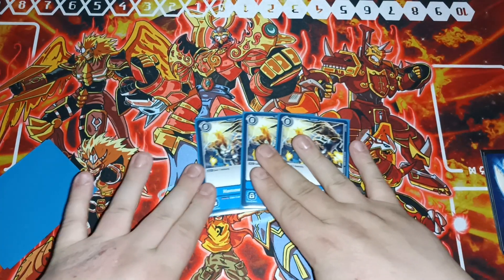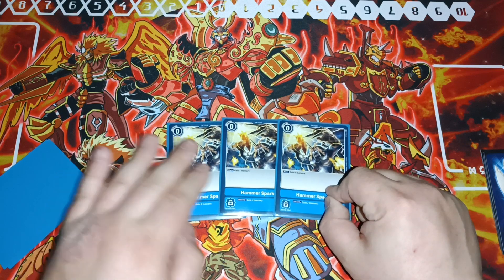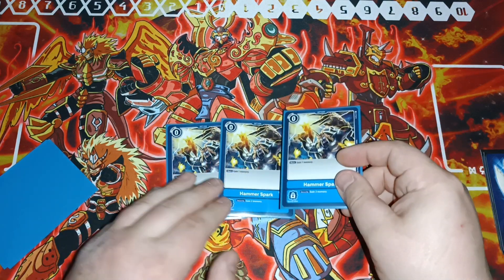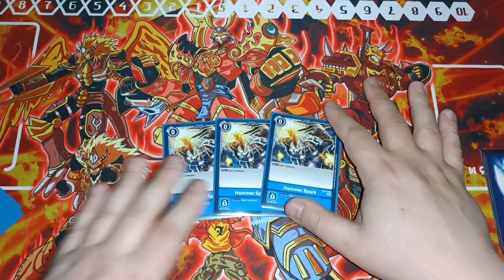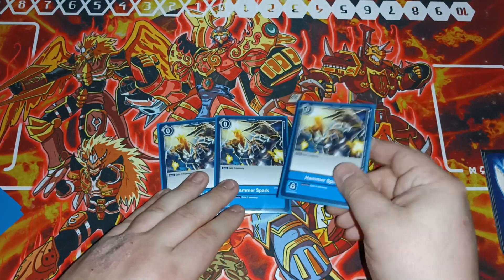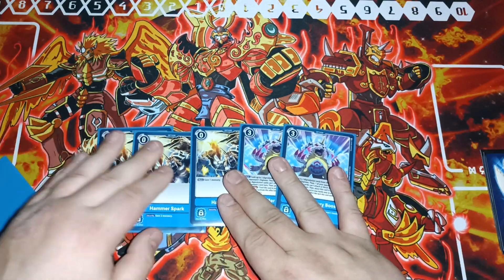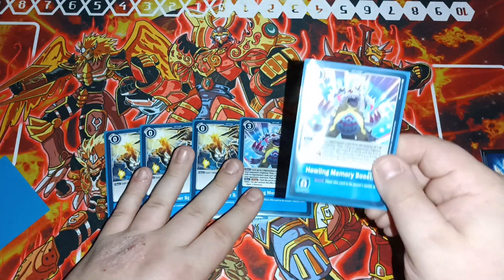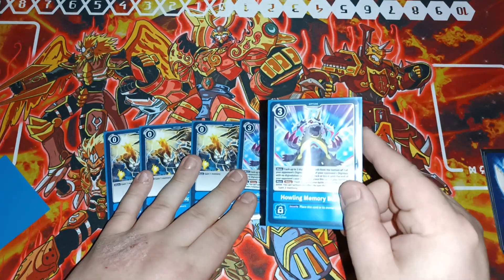For options, we're going to be playing three Hammer Spark. This is still a really good card: in security you're gaining two memory, and otherwise you gain a memory just for free in general. That's going to fuel more and more of your plays. Then Howling Memory Boost — just like everything else in the deck, we're trying to make sure our opponent does not have sources so we can continue to shut them down.